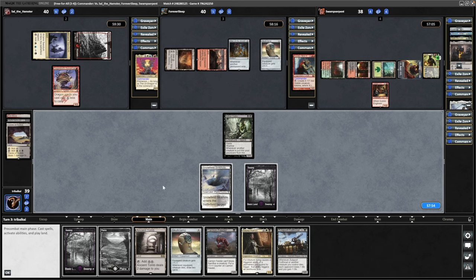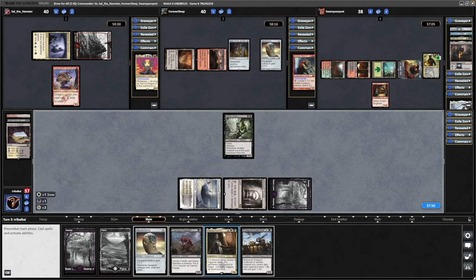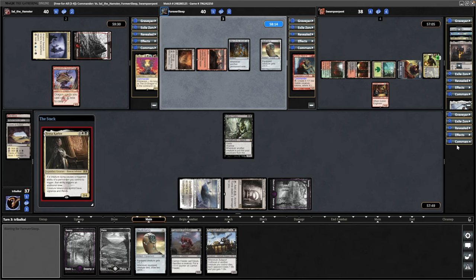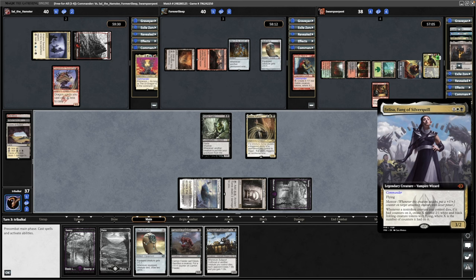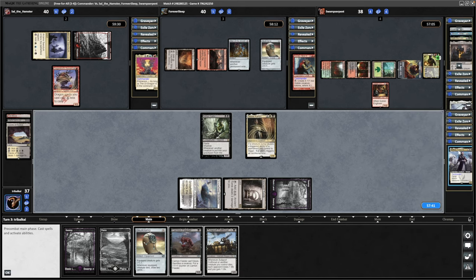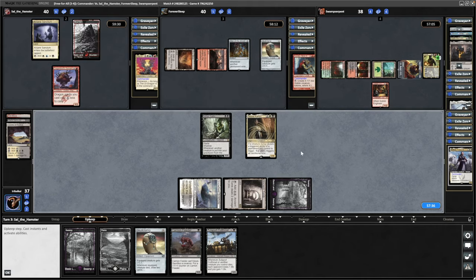We just go for the plan of Teysa Karlov. This isn't my deck by the way — I've literally only just discovered that Felisa is actually available on Magic Online, I think it came out in February, judging by the price graph. I just wanted to quickly play a game with Felisa and didn't have a deck ready, so I lifted this from someone else. The deck list is in the description, looks like a decent list.